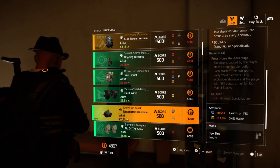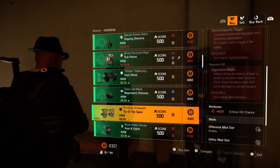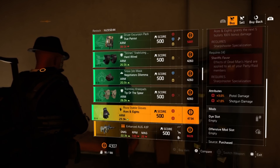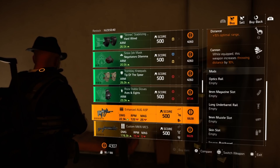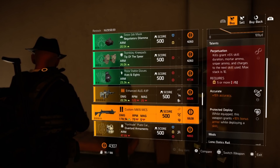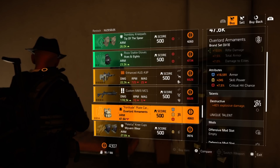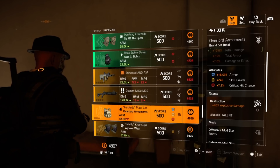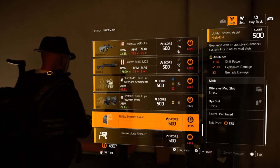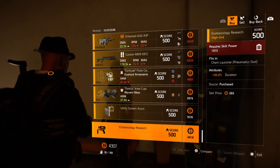Hardwired knee pads with 21 skill haste. An Ongoing Directive mask with 17 skill haste and 8,551 health on kill. Tip of the Spear gloves at eight percent crit hit chance. Aces and Eights gloves with three percent pistol damage and seven percent shotgun damage. Enhanced Aug A3P 22.3 with My Bill, Preservation, and Distance. A Custom M870 MCS shotgun with Perpetuation, Accurate, and Protected Deploy. Overlord Armaments chest piece with 16,591 armor, 245 skill power, seven and a half percent crit chance with Destructive. Wyvern knee pads with Entrench and 298 skill power. A utility mod with 100 skill power, one and a half percent explosive damage, and three percent grenade damage. A chem launcher mod with 35 duration.